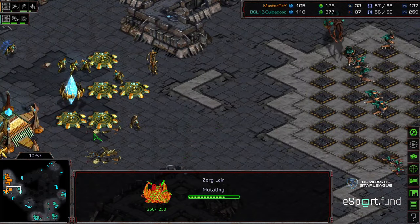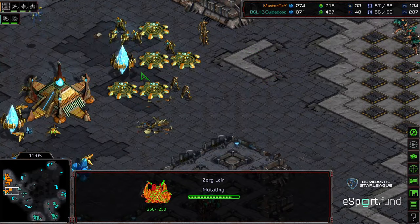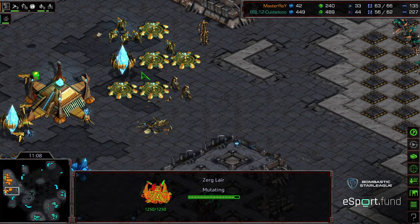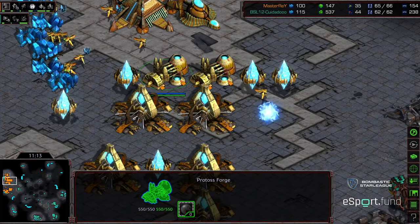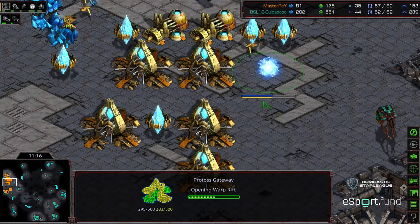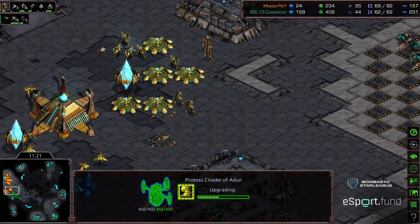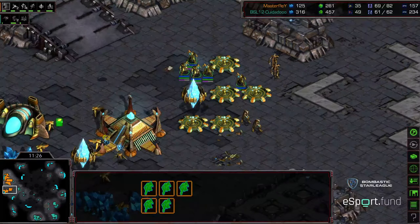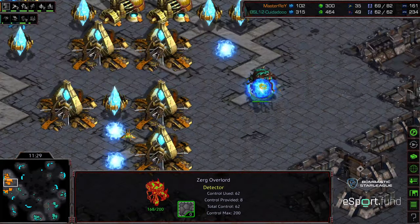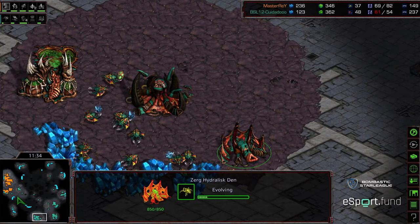To get full utilization out of those four bases he's pushing up tech, still having an economic advantage — but I'm wondering if he missed the opportunity to just hold and seal. He's now running zerglings across the map making sure Master Ray didn't sneak anything. Level one weapons, level one armor now online. An additional gateway brings Master Ray up to six total. Once zealot leg speed finishes, it's going to be high templar and zealots streaming across the map with a single archon for support. Lair is up, lurker aspect is upgrading.